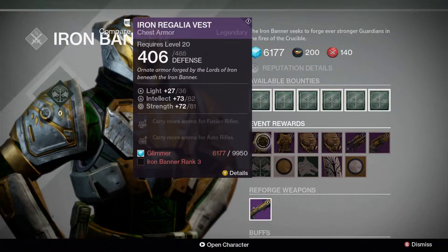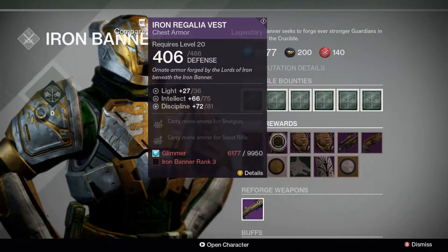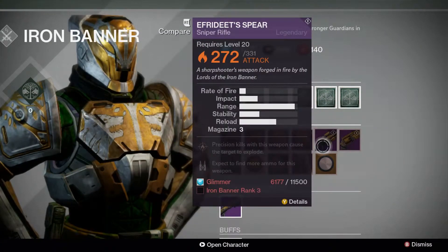At Rank 3, you can get a 36 light level chest armour. Also at Rank 3, in the weapons department we have the Erephdite Spear, a sniper rifle available for 11,500 glimmer. Precision kills with the weapon cause the target to explode, and you can expect to find more ammo for the weapon.